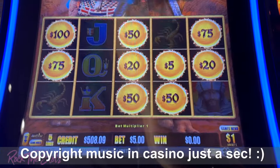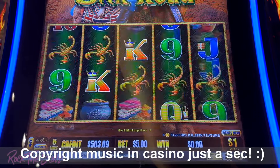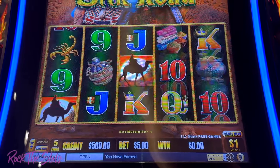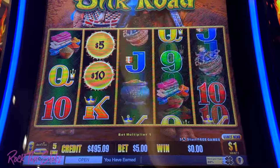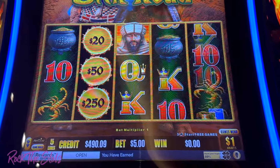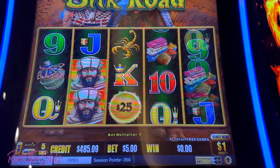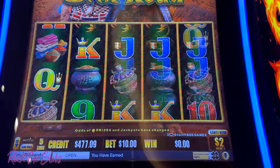$4.45, okay. Very, very nice — let's keep it going. There's two camels, maybe we can get that camel bonus. All right, I'm gonna try the $2 denom, $10 bets.